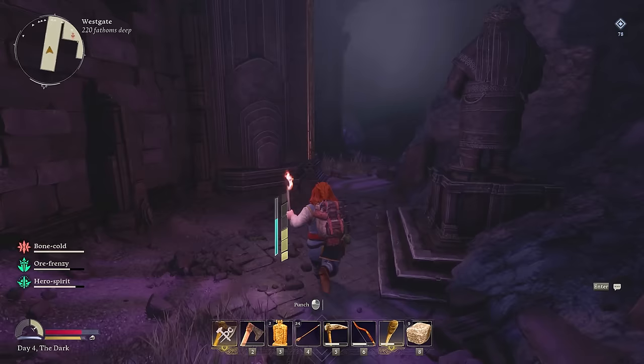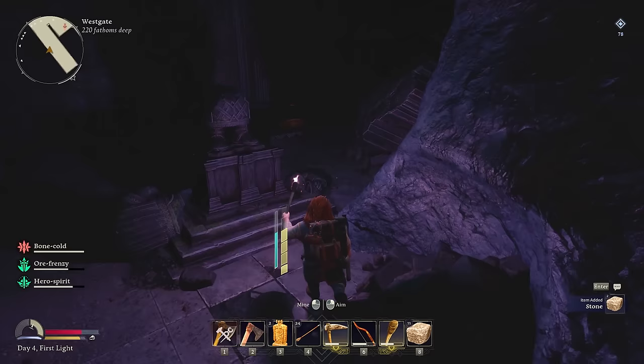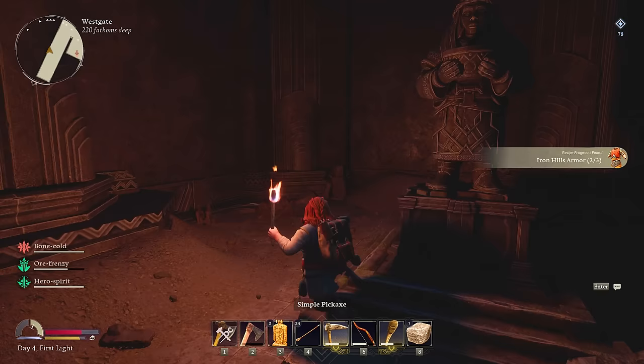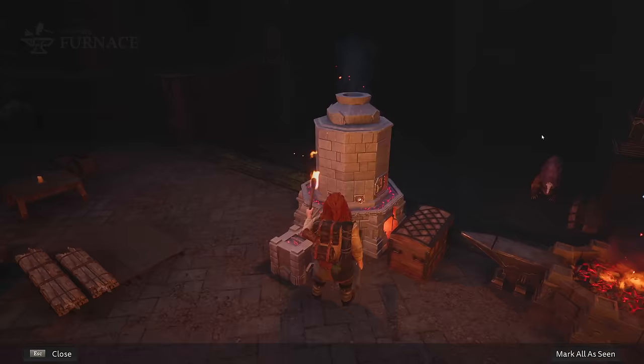Let's go smelt some of this iron and look for a few more statues on our way back so we can unlock the armor — because we're gonna need that. Oh, here's another one — rebuild. We need a little bit more stone, but good thing there's a whole bunch right here. Rebuild that. It looked like we needed to do three different types — three for the chest piece and three for the helmet. Don't know if there's gonna be a leg piece.